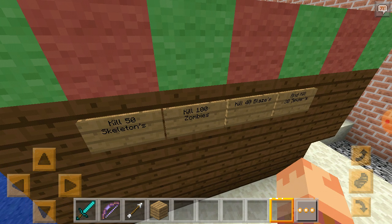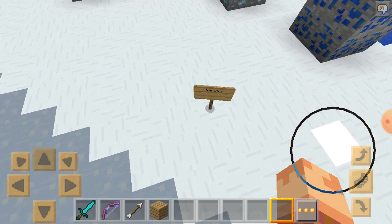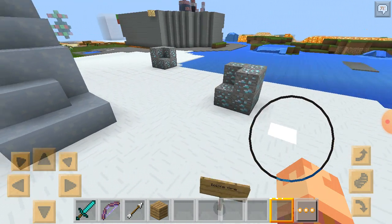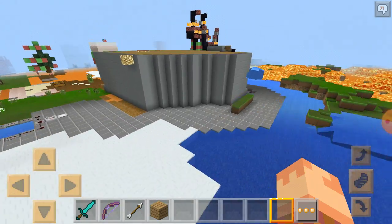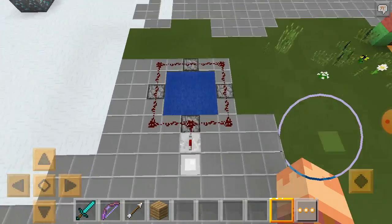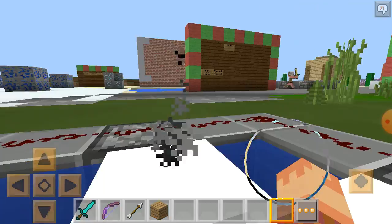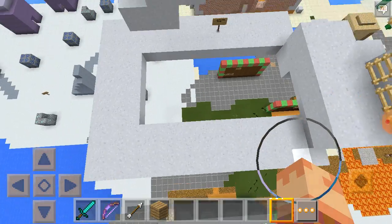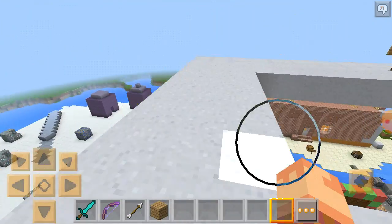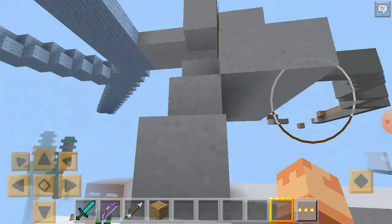Hard quests are: kill 100 zombies, 40 blazes, and 30 spiders. This location is called Ice City, and this one is called Icicle Oropath. Wait, what's this thing? It actually puts TNT and launches you into the sky on a platform. Wait, this is actually a location — it's called the Floating Bridge!